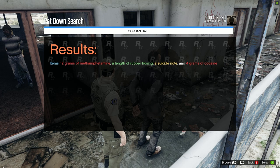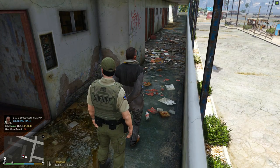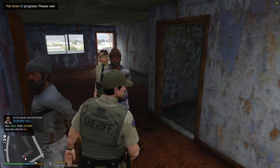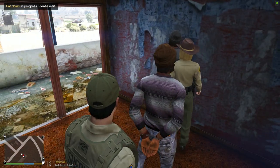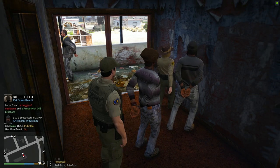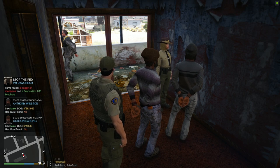Do you have anything on you that's gonna hurt me, stick me or poke me? This guy has meth, a suicide note, and cocaine - we might have just saved this guy's life here. All right man, you are gonna be placed under arrest for the drugs you have on you. Let me search this other guy - that guy has a bag of marijuana. So that guy's going to jail for drugs and this one has a bloodstained rag.